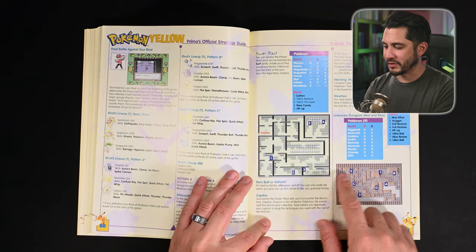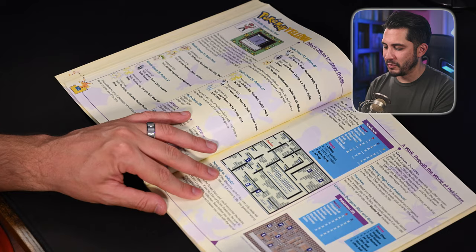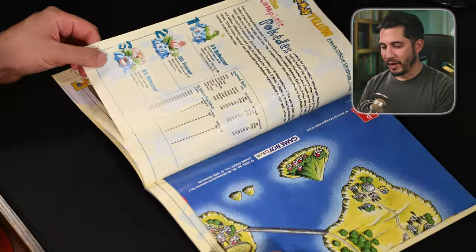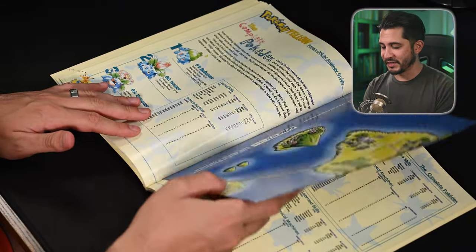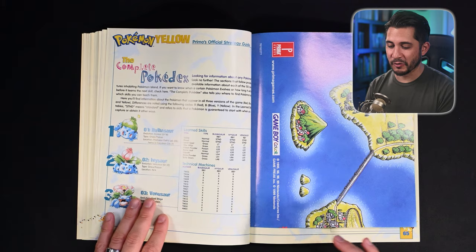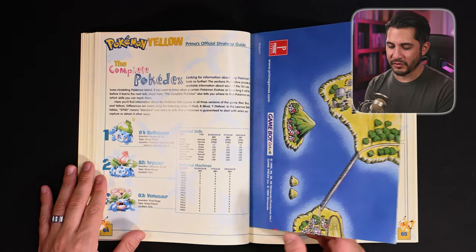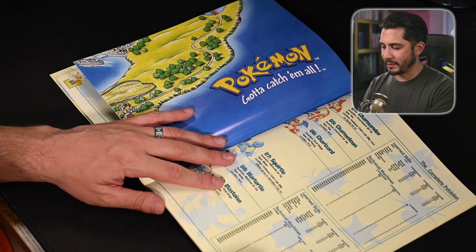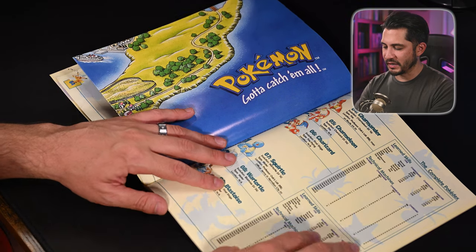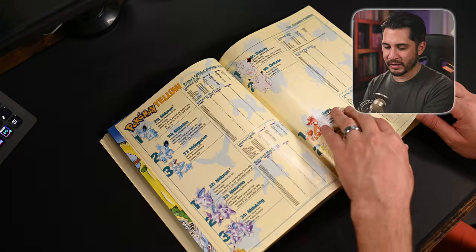After the Power Plant where you find Zapdos, the Unknown Dungeon is where Mewtwo is waiting for you. This strategy guide has the original map still intact — I don't think I'm going to detach that anytime soon. Now that we've gone through the walkthrough, the strategy guide takes you through the complete Pokedex, where you can check out all the different Pokemon, the TMs they can use, and all their skills. We fly through quickly — looking at the legendary birds and Mewtwo.